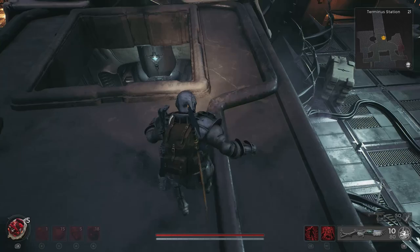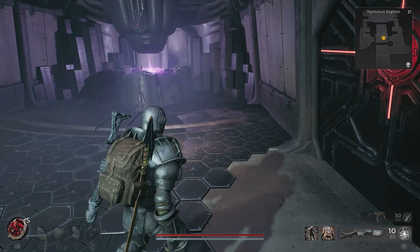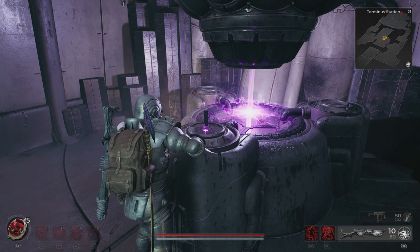Whilst you're in the engine room of the train, make sure that you collect the Decorum Cypher, which will be glowing purple. Make sure you collect that as well, as you're going to need that to get a very powerful long gun in a different biome in Nerud.